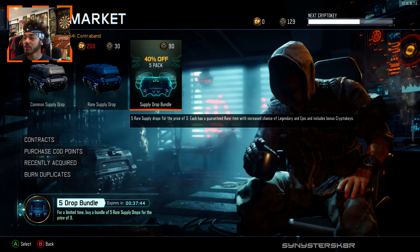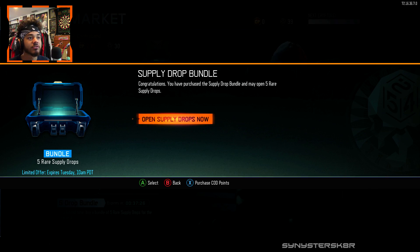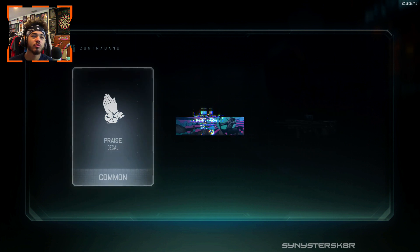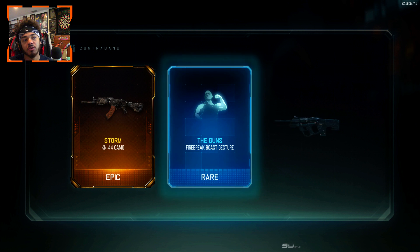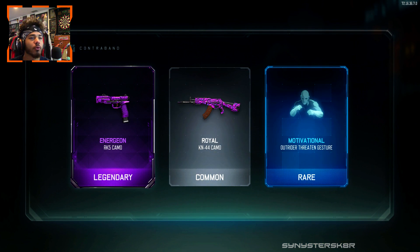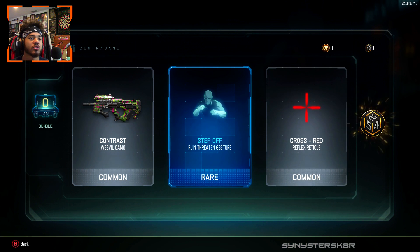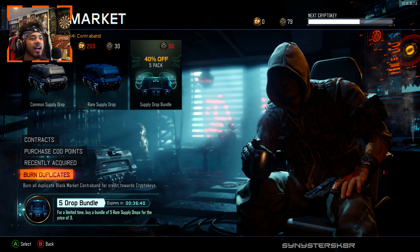If it gives us 30 more crypto keys back we could get even more, which is cool. Let's open one more — I don't care if I get a wrench or brass knuckles. I don't want the buzzsaw either, that thing's pretty stupid. Just give me one of those two weapons. Storm camo, Energon on the RK5, Royal on the KN44, Motivational. Contrast, Step Off, Cross Red — seven keys back, 68. Burning duplicates, we got 79. We have 36 minutes left to get crypto keys, which I think is enough for one more bundle.